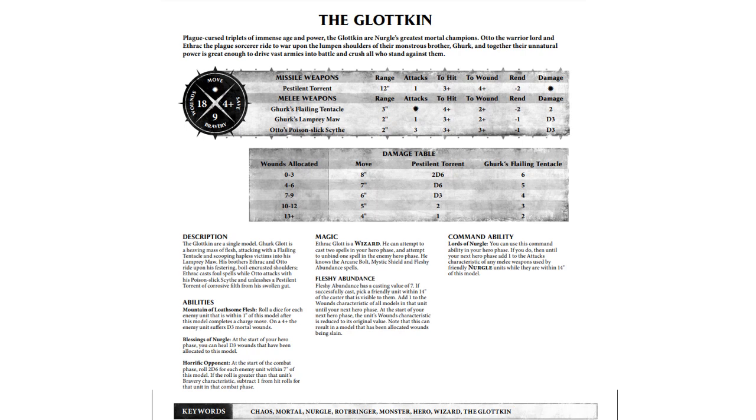Mountain of Loathsome Flesh — he has the same ability as Great Unclean Ones do. When he completes a charge move, you roll a D6 on a 4-up, and each enemy unit within 1 inch suffers D3 mortal wounds. Next up, the Blessing of Nurgle — this is just healing D3 wounds in your hero phase. And then we get into the meat and the interesting stuff here.